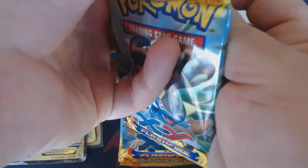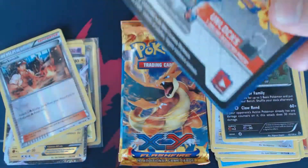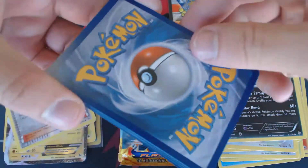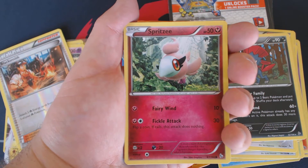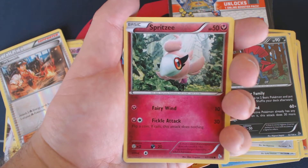You'll notice that there's one card in every one of these packs that's not a Pokemon TCG card. This is a Pokemon Trading Card Game Online code card that you can use to unlock one booster pack of the XY Flashfire set at the Pokemon Trading Card Game Online,